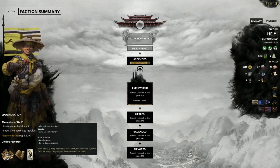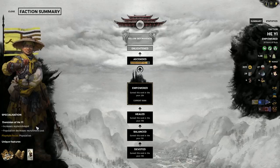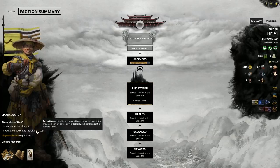Rounding it all out, we have access to a unique unit, the Yor-Xia — heavy assault sword and shield infantry — which act as a strong front line with their high armour. Plus, the faction benefits of increased replenishment and reduced recruitment costs for large population mean that we can pop up armies very quickly.